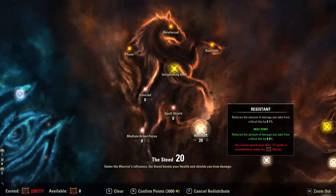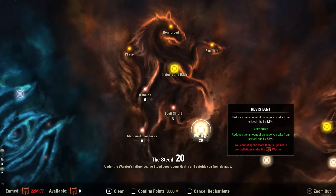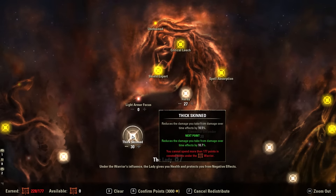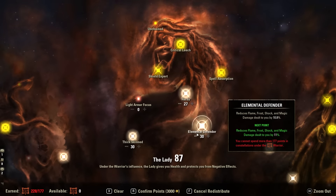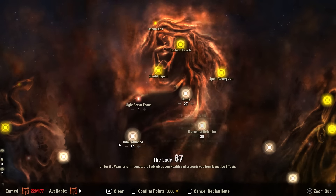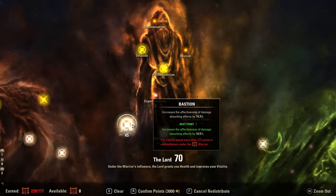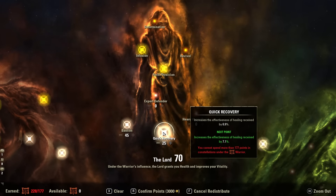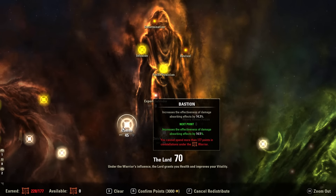In the Red Tree, I've got 20 in Resistant in the Steed Tree to reduce damage from Critical Hits, 27 in Hardy, 30 in Elemental Defender, and 30 in Thick Skinned — a well-rounded spread to reduce incoming Physical Damage, Magic Damage, and Damage Over Time. Finally, 45 in Bastion, increasing the effectiveness of damage-absorbing effects. Since Healing Ward is our primary heal, it's so important to dump points into Bastion. I've also got 25 into Quick Recovery, increasing healing received by 6.9% — but definitely invest more into Bastion first given Healing Ward is shield-based.